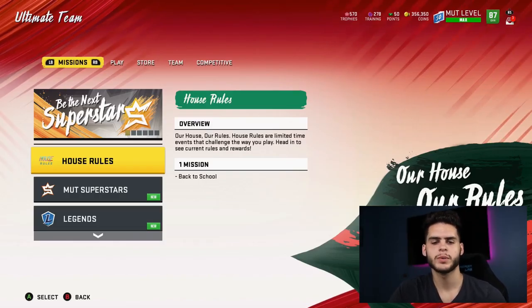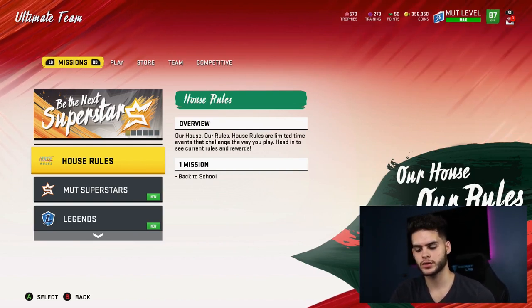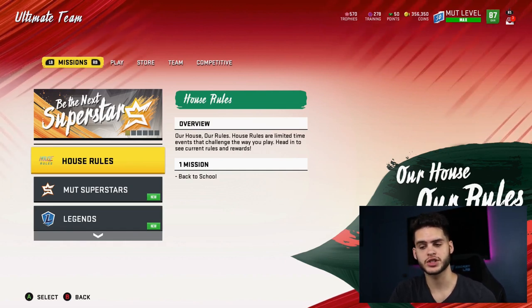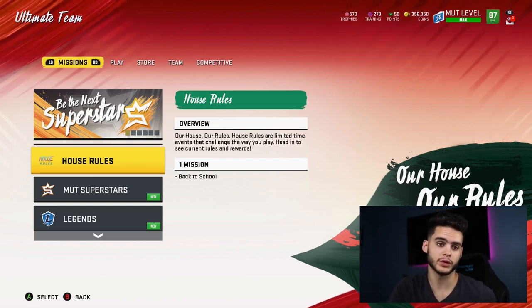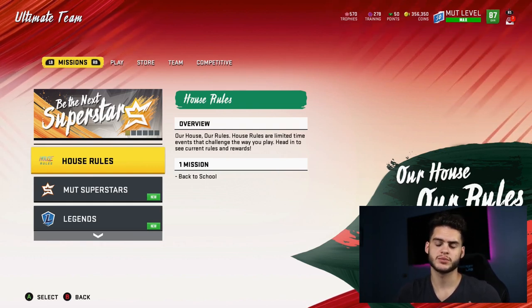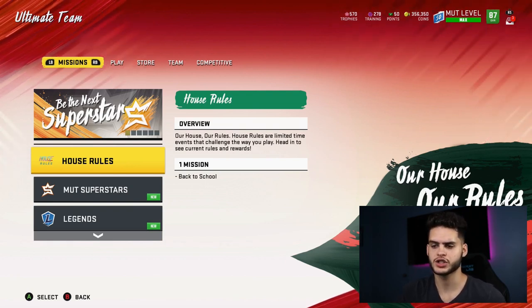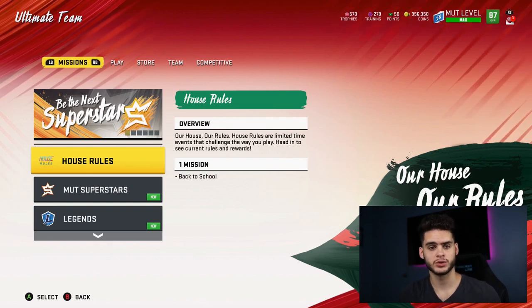What's going on everybody? It's Poodle back with another Madden Ultimate video guide. Today I'm going over the quickest ways and best methods to complete these house rules. It's going to be based on your skill level as a player — good players, decent players, and players who can't really compete. I have a few methods that could work for multiple types of players. I'm not going into a game to show you because these are well-spoken methods I can just talk through properly.